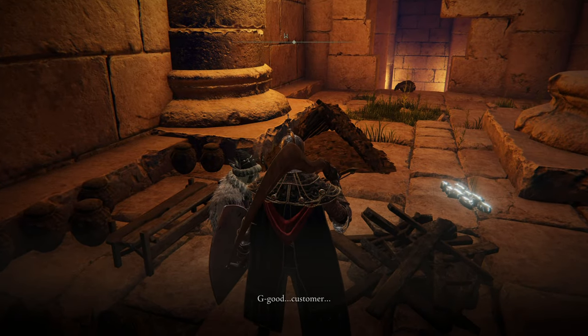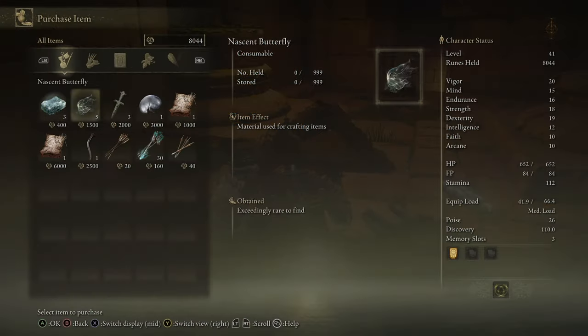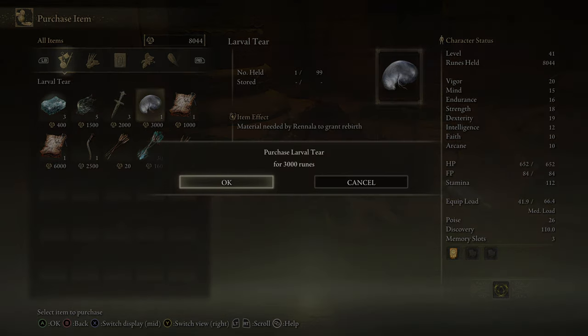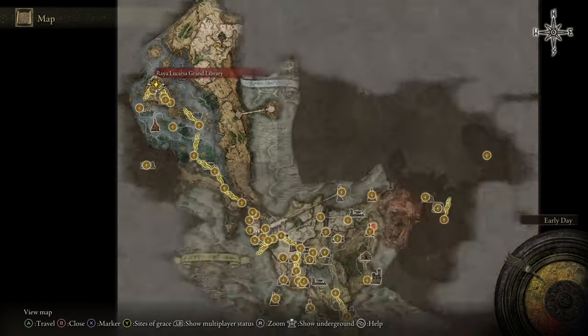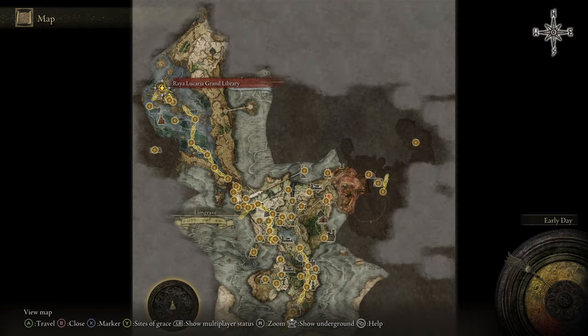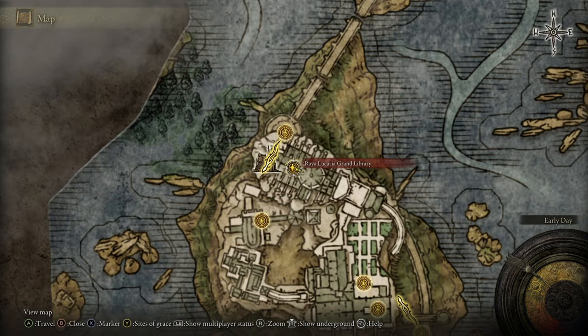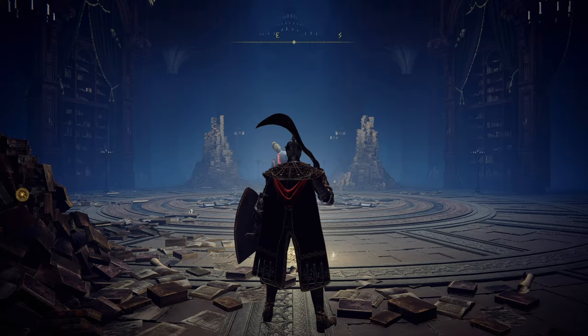Let me show you how to do that now, with a mild spoiler warning. You'll be able to redistribute your attribute points as soon as you reach the Raya Lucaria Grand Library. If you want to do that yourself naturally without spoilers, go ahead and do so — but keep watching if you want to know more.